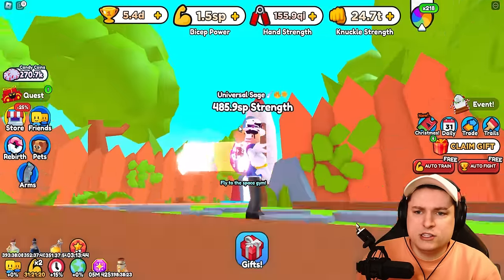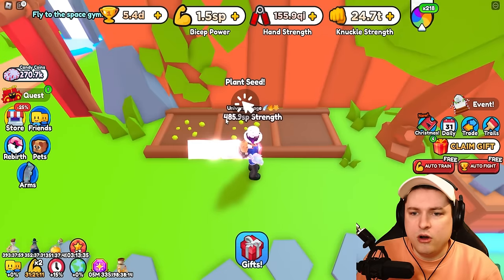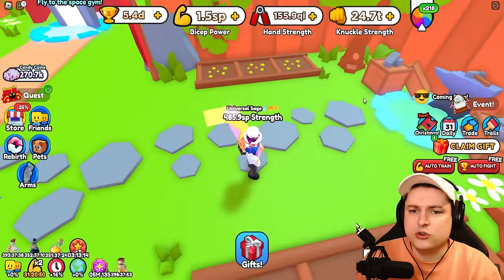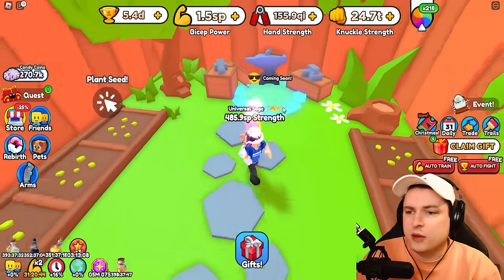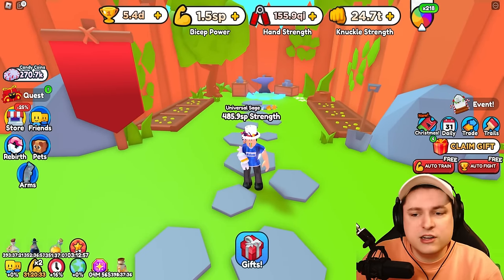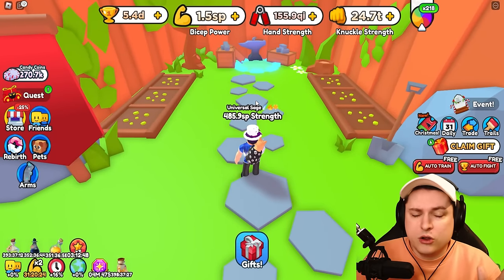We're going into the garden — I turned my sound on so now we have some nice birds chirping outside. We're able to plant some seeds and we have enough. There are some insane seeds you can get later on with really insane buffs. We're going to plant one apple seed and five banana seeds. Now they just have to grow — I don't know how long this takes. There's no watering can yet, that's coming soon. I'd estimate around 10, 15, maybe 30 minutes, maybe an hour for these to grow.